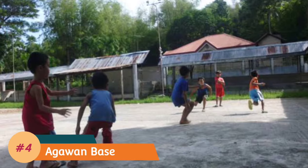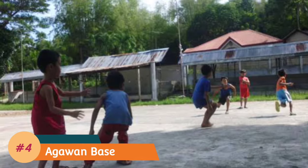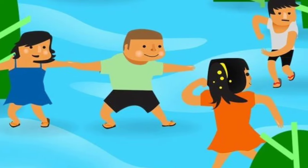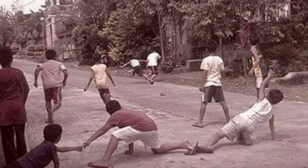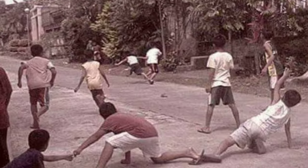Number 4: Agawan Base. This is a popular game in elementary schools during recess time. The game starts once you settle the teams and assign the bases, which are usually trees. The objective is to touch the base of the other team without getting caught by them. Once you get caught, you become a prisoner. It becomes sad when the bell rings and none of your team members were able to rescue you.